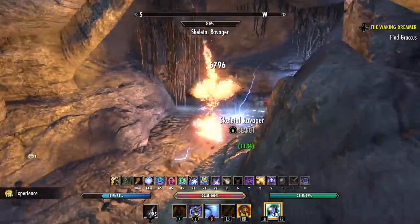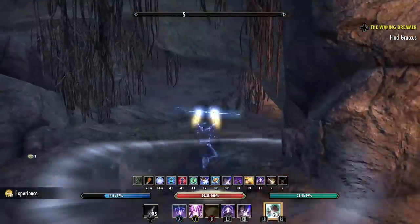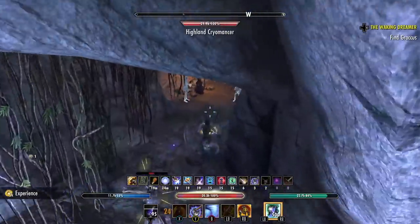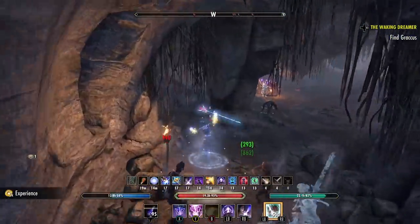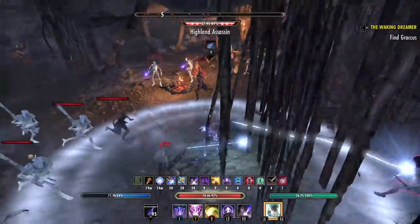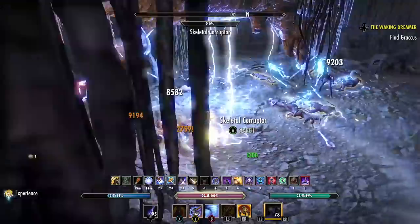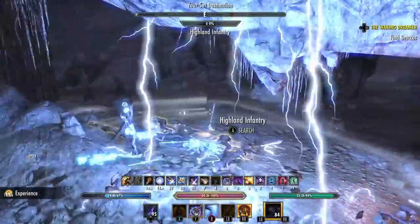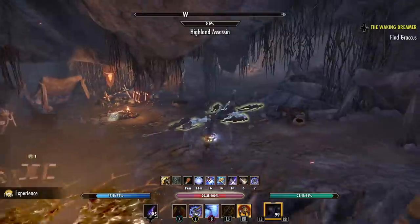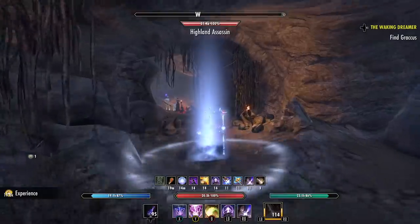Continue heading left with a few more small groups to finish off quickly. Then pull the main group into the main chamber — there are two additional groups, giving you a massive pool of experience, gold, and loot in one location. Make sure you save your ultimate for that. The cavern makes a quick circle back around and enemies should start respawning right away.